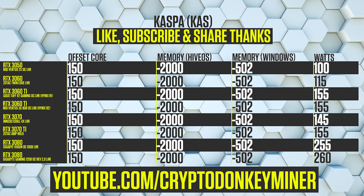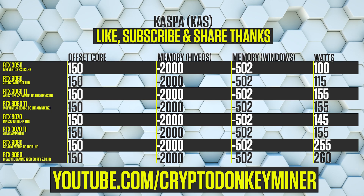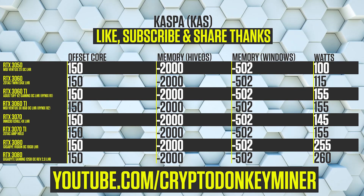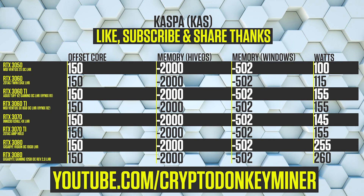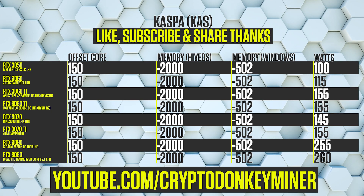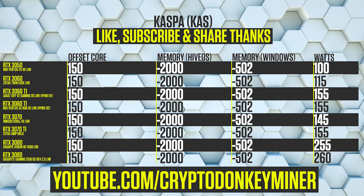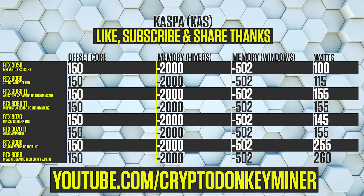Casper is a relatively new cryptocurrency that you can actually dual mine easily because it doesn't use any memory. That also means it runs extremely cool. You can dual mine Casper in BZ miner and Lull miner with for example Ethereum Classic, or you can solo mine it in BZ miner. Link here and in the description where you can see the expected hash rates with these overclock settings.